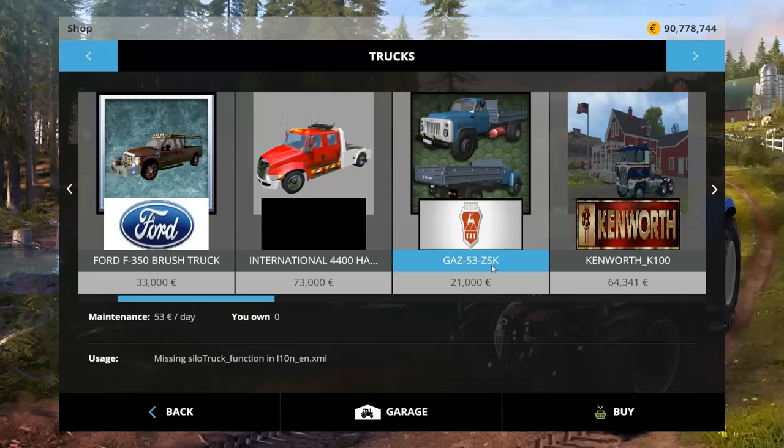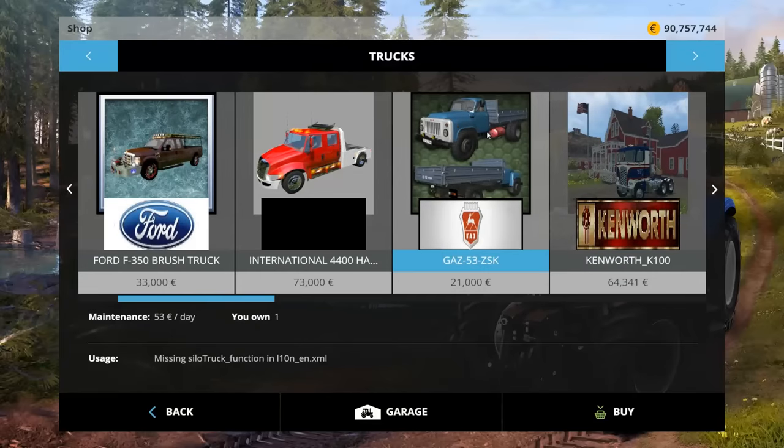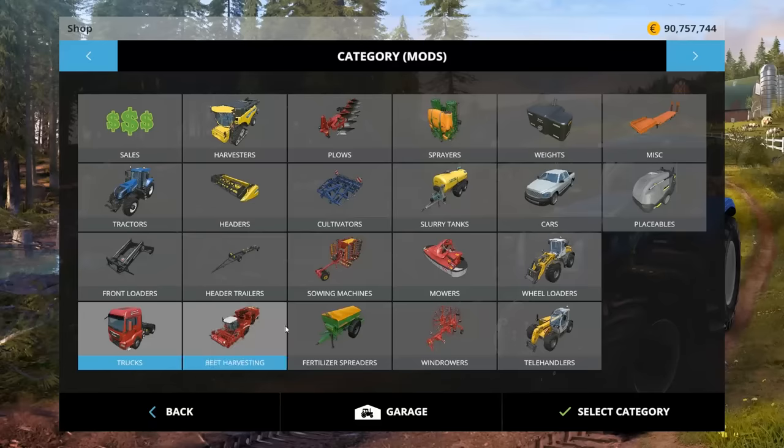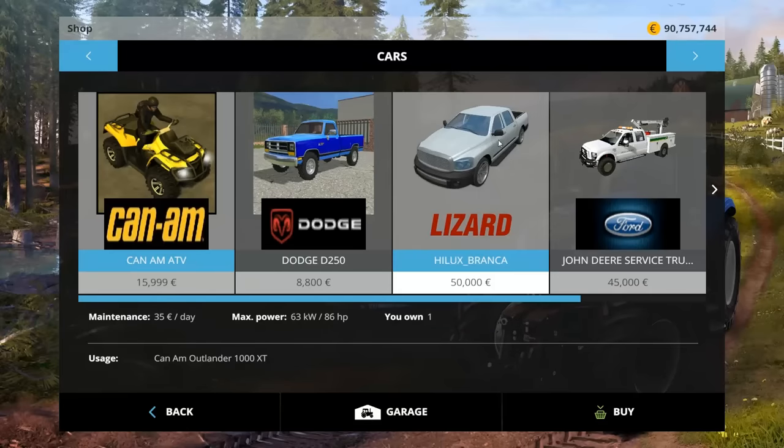I have a truck - it's a Gaz 53 ZSK, 21,000 to buy, 53 a day to own - it's a silo truck. The other one is supposedly a Toyota Hilux, but that looks like a lizard truck. That's going to be fun - 50,000 to buy, 40 a day to own.